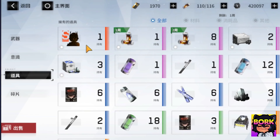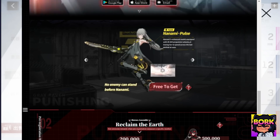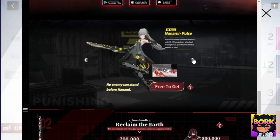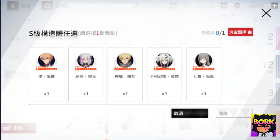Let's go ahead and look at the actual S rank selector. Here are going to be the five units, and it's the same as in global. The characters are: Nanami, Lee Entropy, Kamui, Liv Luminance, Karenina, and so on — those are the five different characters.